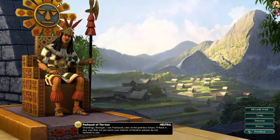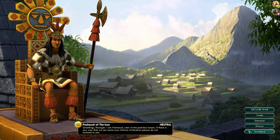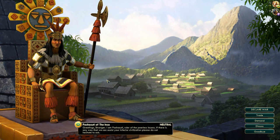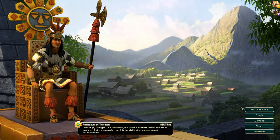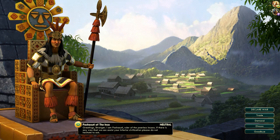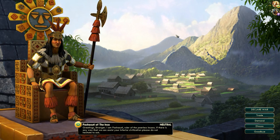Pachacuti again — this douchebag. Look how happy he is to see me. That's the city we were trying to take for like 250 turns last game and we could not take it. He did have a lot of mountains around him — this is pretty much a picture of what happened last game. He's gloating and there's a bunch of mountains.